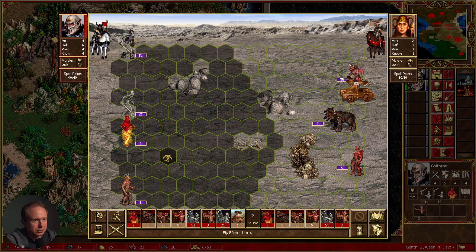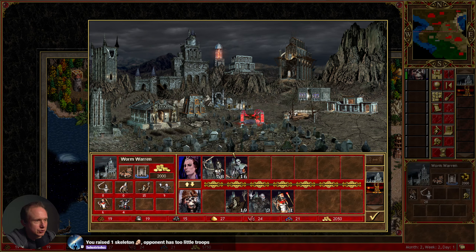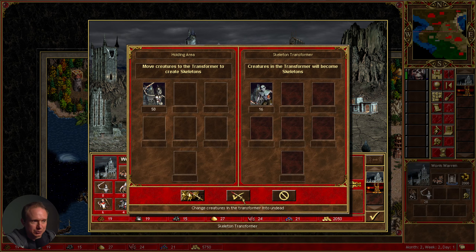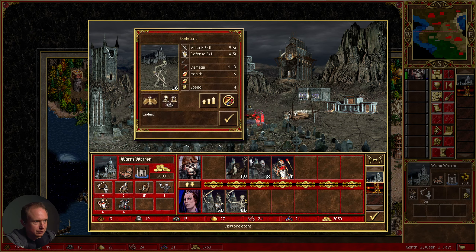We probably should have grabbed the resource silo earlier, if I'm being honest. Have we reset? That happens tomorrow. The opponent didn't have enough troops — I felt like they had a lot of troops. Okay, so now we can go and recruit. I find it counterintuitive that the selected one is boxed in red.